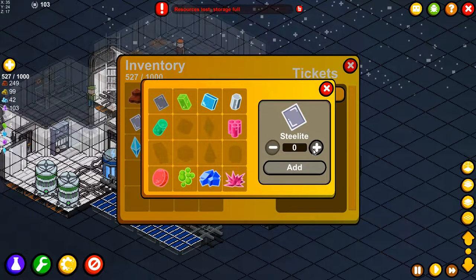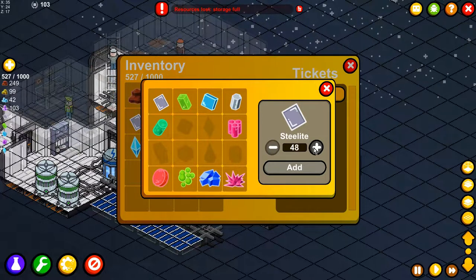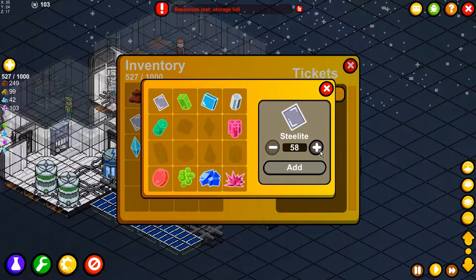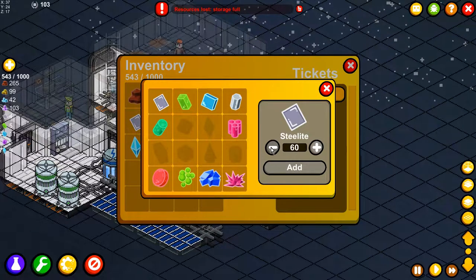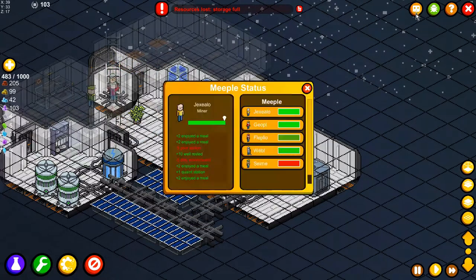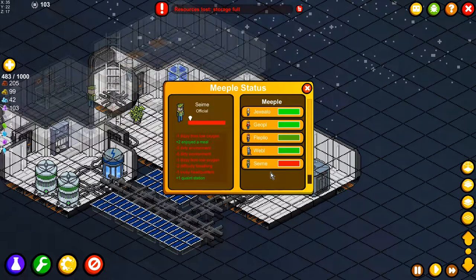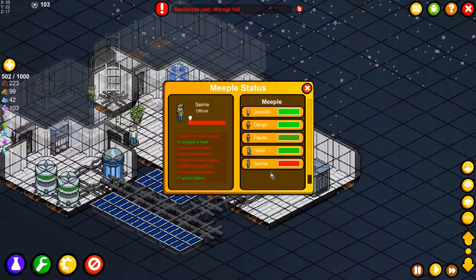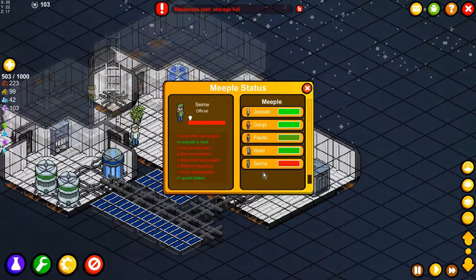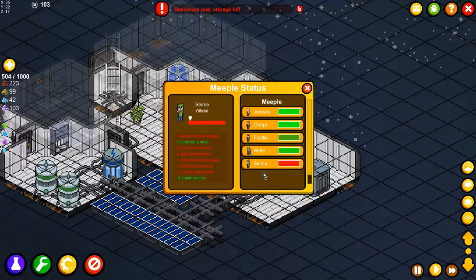I wonder how much we can make, because we should have a lot of resources. I'm going for 15. New bug just found — the minus button is slightly off, but doesn't matter. Let our refiner work. We've got our Meeple's Day put in achievements, and we're going to focus on that. We're going to put the Meeple show after Saturday — this is the last episode of the small let's play, but I'm going to keep playing it.